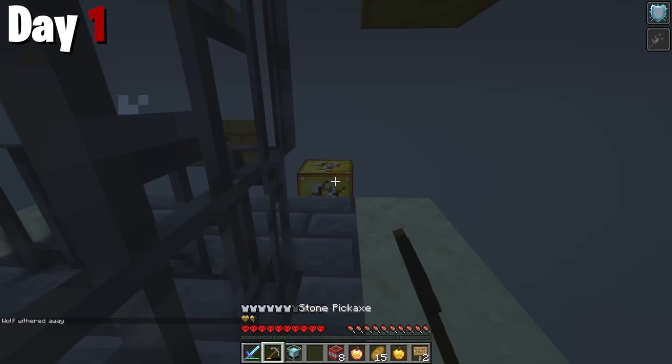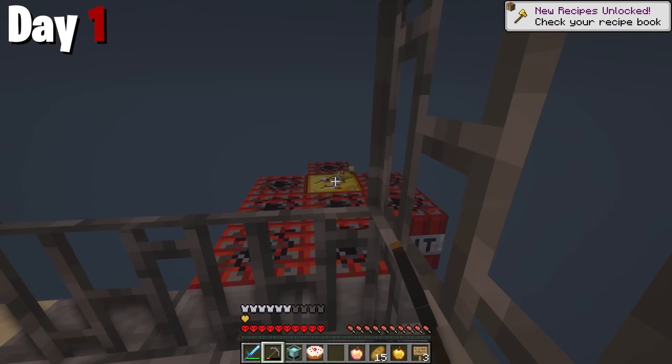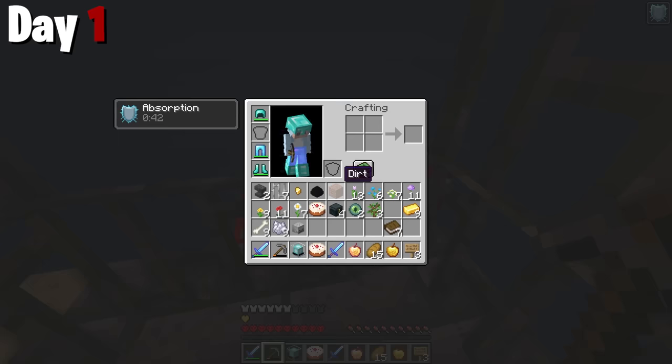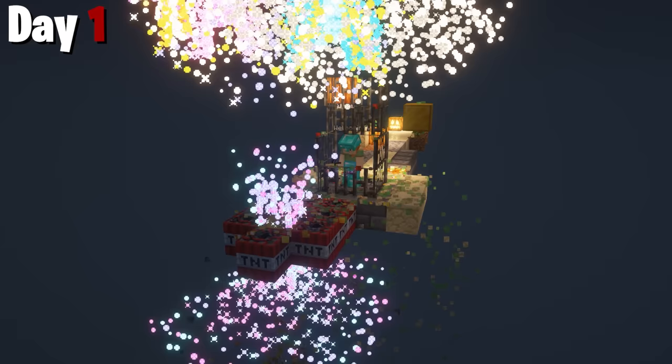Continuing with my luck, I got some pumpkins — glow sticks, I guess — which I used to light up my island. Immediately after, I got the instant death boom boom thing, and I'm only alive because an iron bar shielded me. The block apologized for its wrongdoing by giving me a sharpness 5 sword. This thing makes no sense.